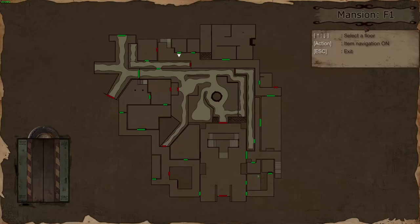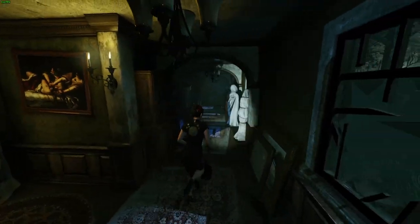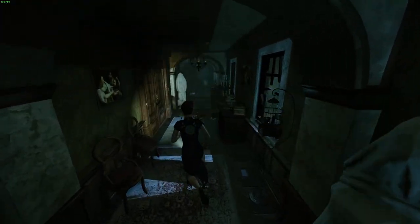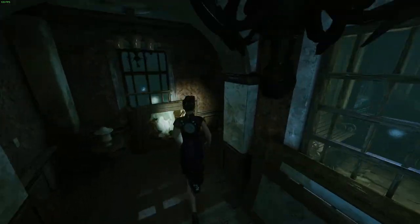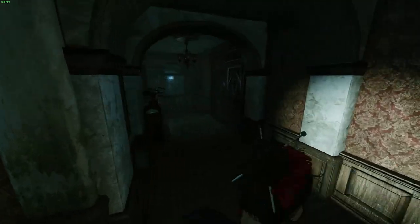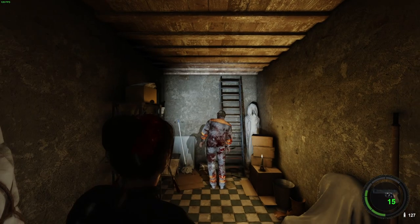Right, well let's keep this pie wagon moving - more doors to check, always more doors to check. Although we are slowly, very very slowly, getting through the entirety of the mansion here. We still have the Vesta key but we still haven't found the sun key.